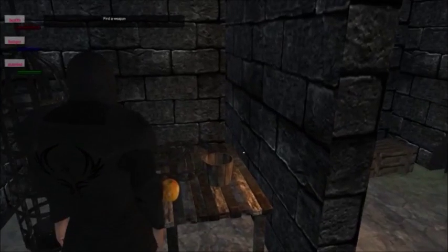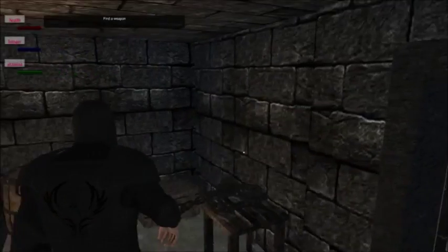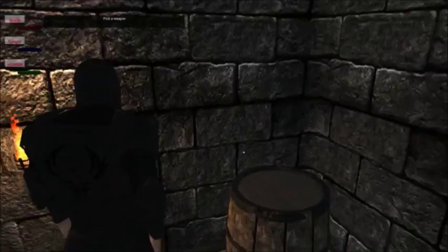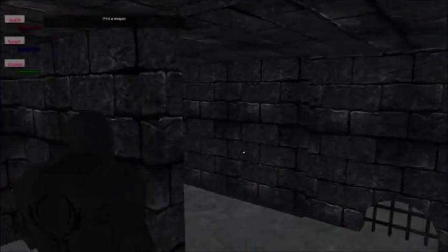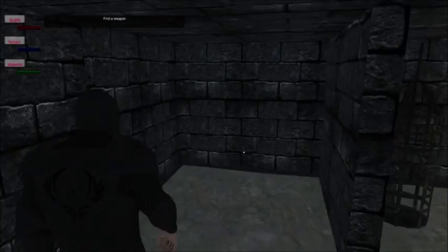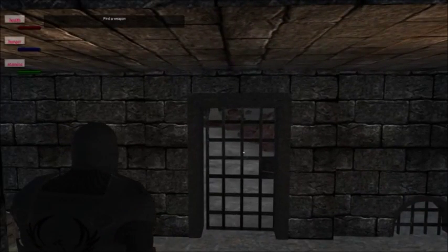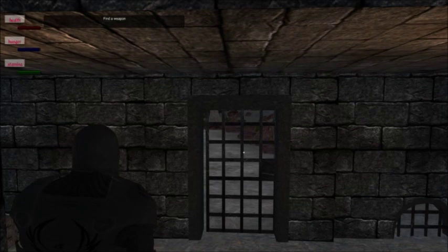I went ahead and skipped ahead — if you walk up to the door it says 'you must find a key to open.' The key was right there and it took me like five minutes to find it. I'm not proud of that. Also you may notice there's no music, so it's going to be a little awkward. There's no option to toggle the volume, so you're just stuck with this blasting noise.